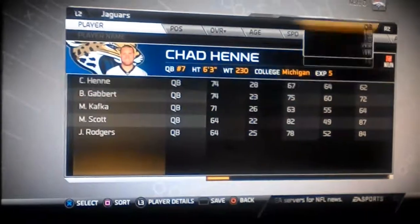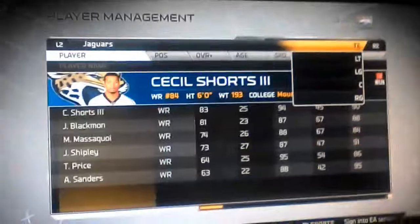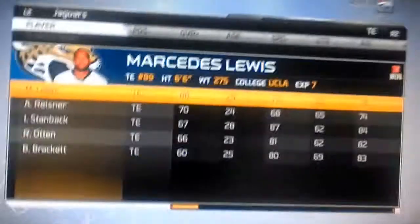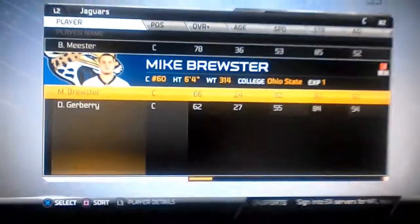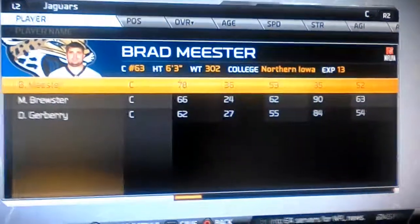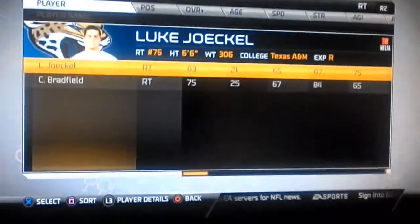QB, we definitely need a new QB. Halfback. Don't need a fullback. Wide receiver, we definitely need, probably a better one. Tight end — Mercedes Lewis — well, maybe we could use a better one, but he's okay. Left tackle, we're fine. Left guard, we definitely need. Right guard, probably need a better one. Right guard is decent. Right tackle is fine.